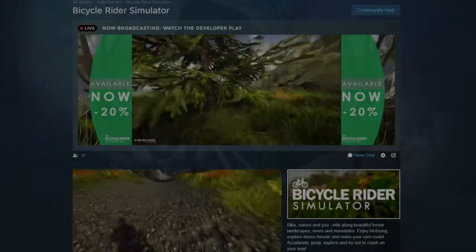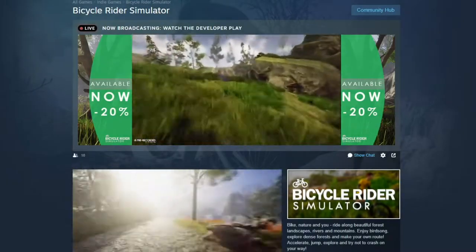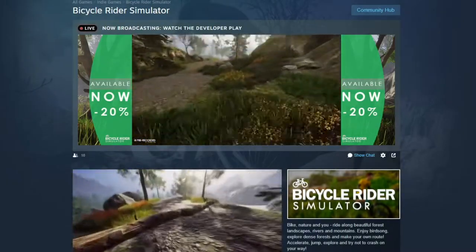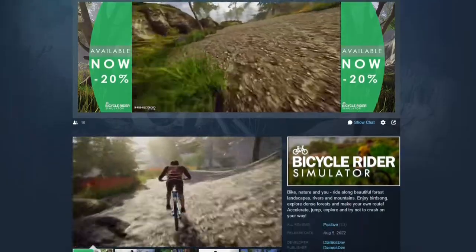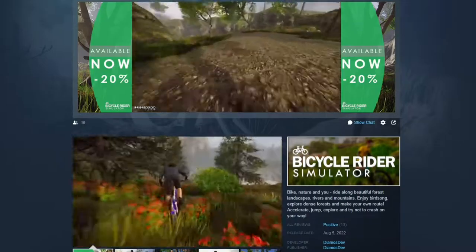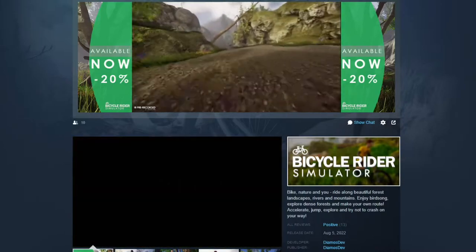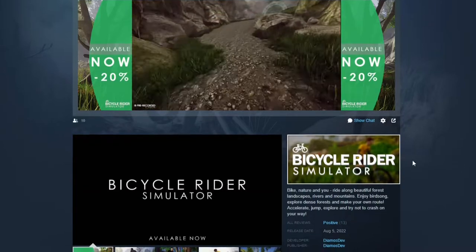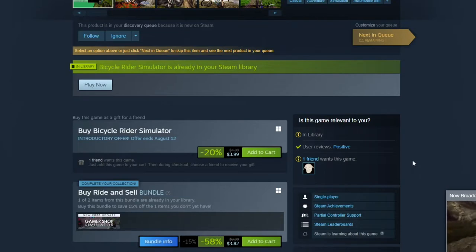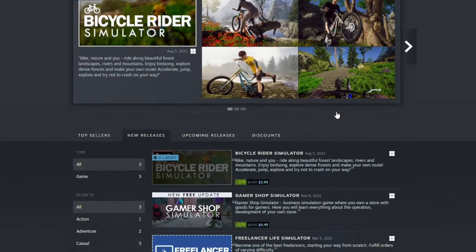Hello everybody, Zaxter99 back with another First Impressions review. This time we're looking at Bicycle Rider Simulator. It looks like a pretty cool little biking game where you're biking on trails and cross country, out in the woods. The game comes in at only $3.99, with a 20% discount — regular price is $5. The developer DemiosDeb has a couple of titles to his name now.